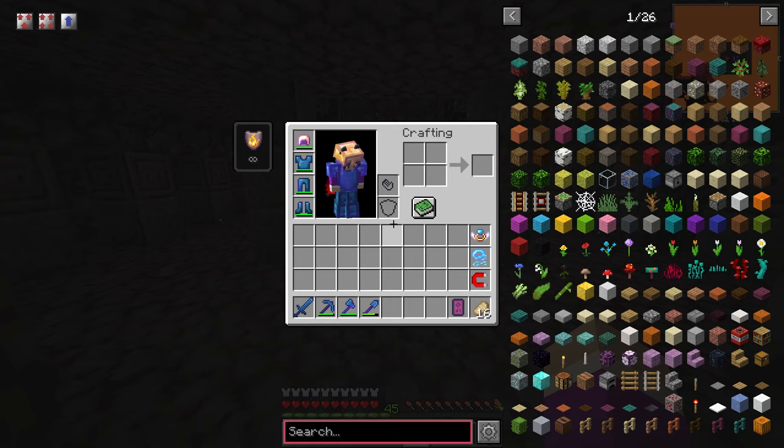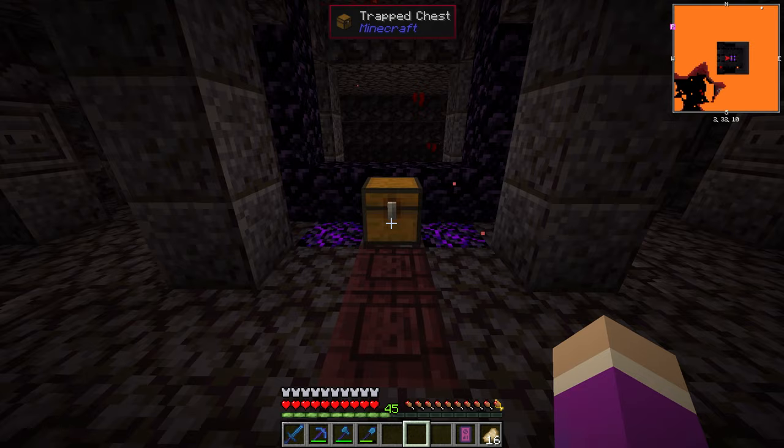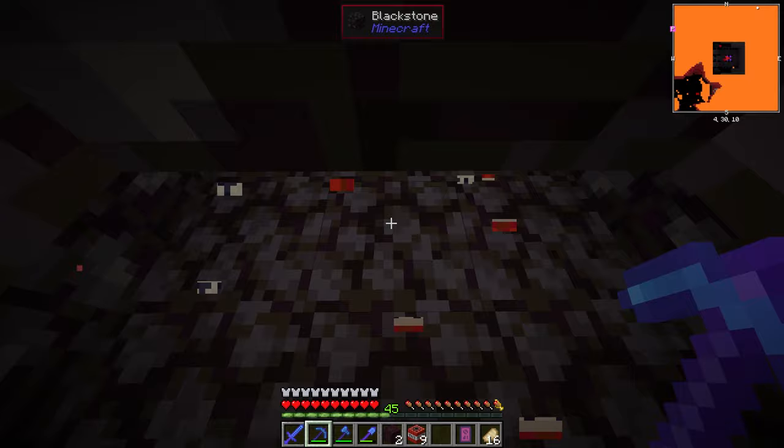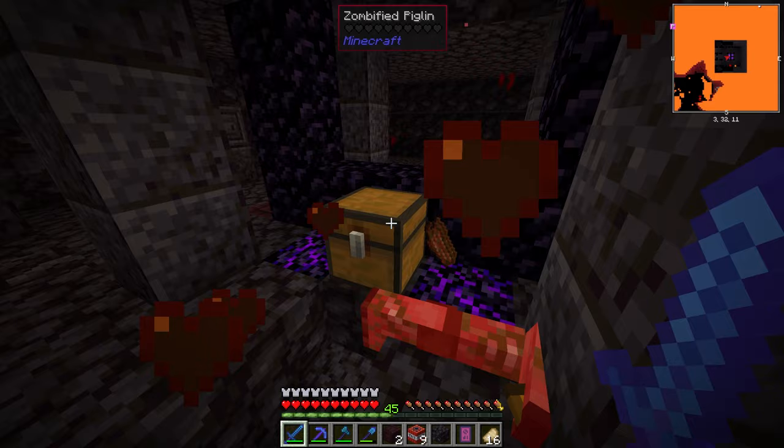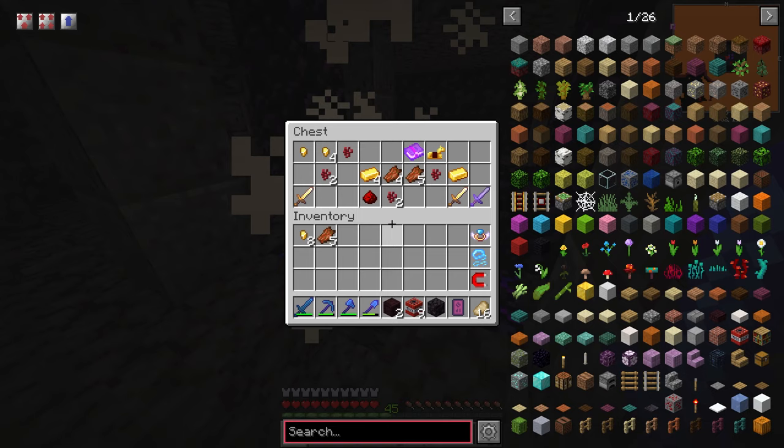One thing we never actually explored was this temple, so we're going to have a look at what's in here. I kind of cleared out everything to make it easy to see. This is a trapped chest, so there's definitely TNT underneath it — and there is. We got silk touch! Wow, we got silk touch after all that. I wanted silk touch ages ago.